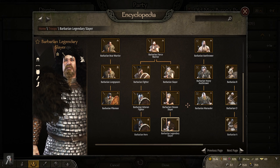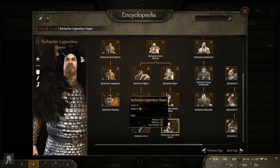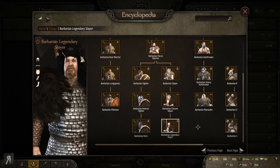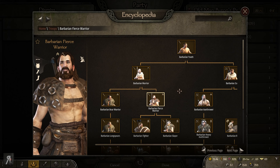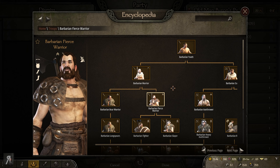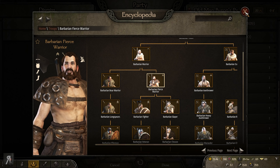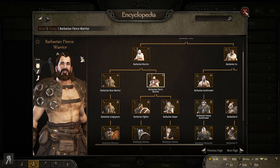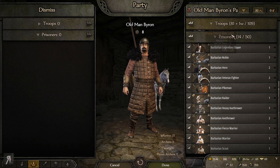Vlandia is actually a combination of the Rhodoks and Swadia from Warband. If you think about those two factions — who has the best crossbowmen? That's right, it's the Rhodoks. So they're going to have a pretty decent crossbow offering. We've taken this battle — I'd like to look at their troop tree. Hello there, barbarian legendary slayer! I kind of wish there was a way to recruit these guys.